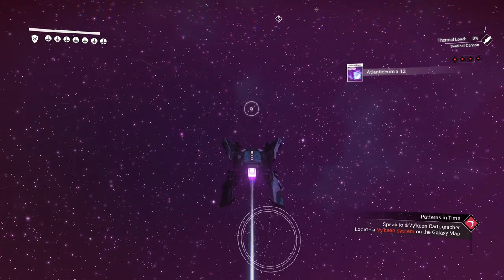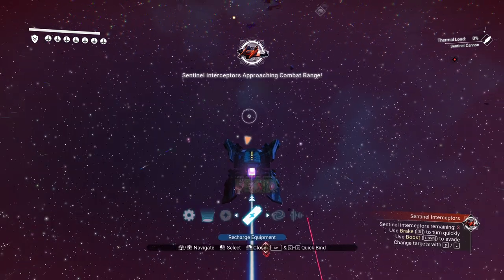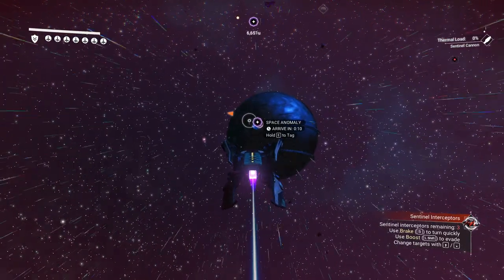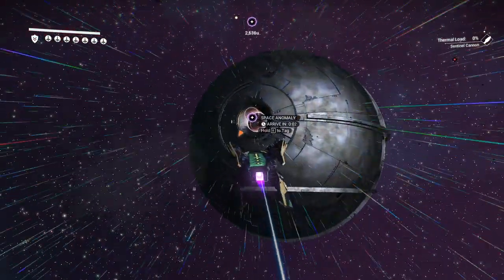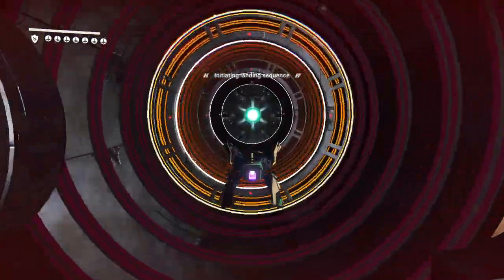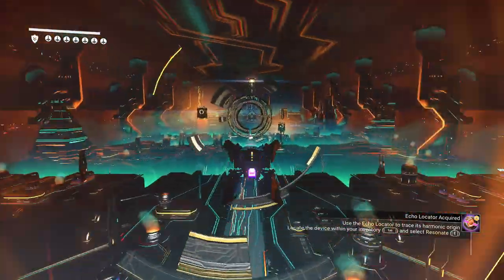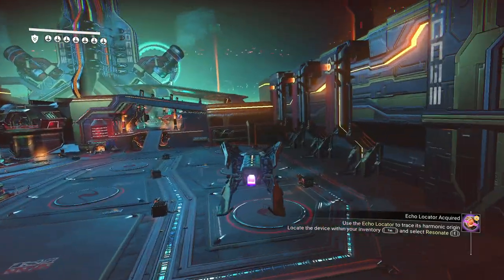To drop aggro, you can dig yourself a hole or just fly into space and summon the anomaly — then you're good to go. Once you're in space it drops to just one star. Then just land, your aggro is gone, warp back to your place, sell your ship, and keep repeating. Go back to the town, do another scan, find another spike, and keep collecting all the ships on the planet.